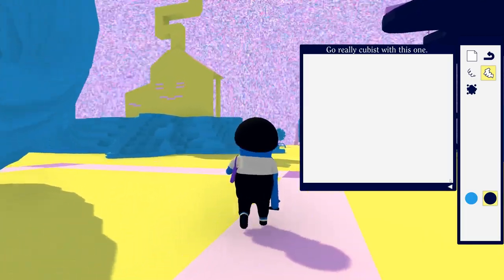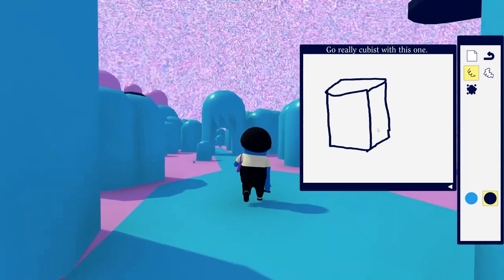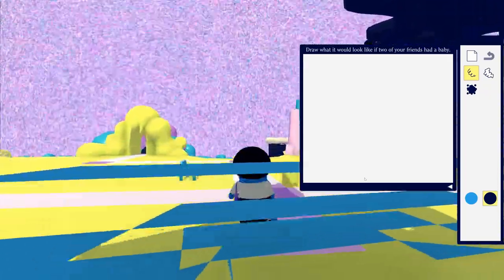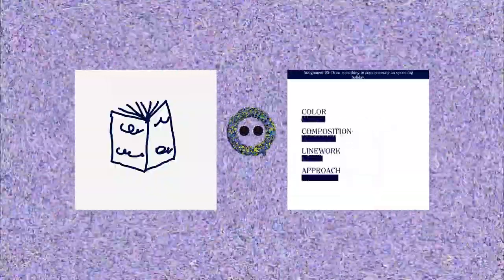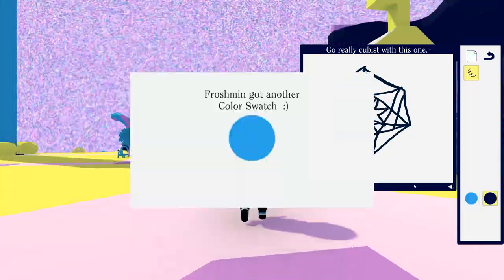If you've ever wondered what it would actually be like to go to art school — to be surrounded by stylish, effortless creative types and drink really good coffee while having brilliant thoughts — Art School won't really give you any of that. What it does give you, though, is a strange, colourful world to explore with no one but a disturbing-looking donut AI to judge your drawings. Word to the wise: don't draw the first thing you see. It's actually a collectible. It was a very, very good drawing of a collectible though. You're a terrible liar.